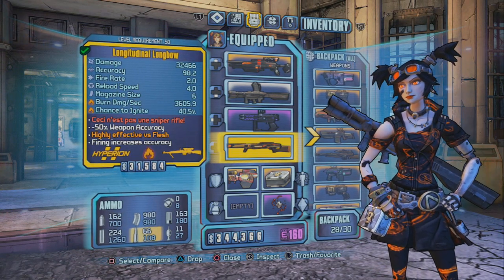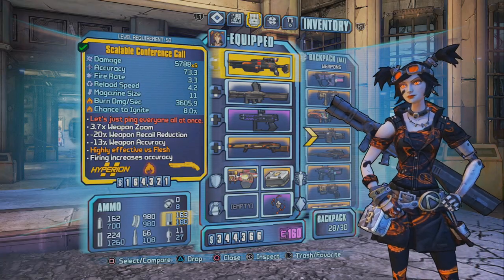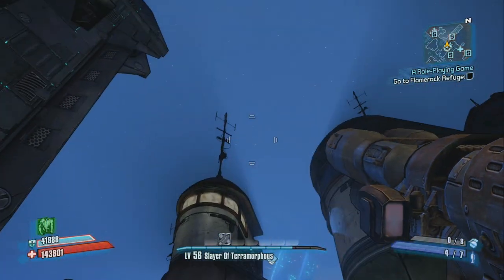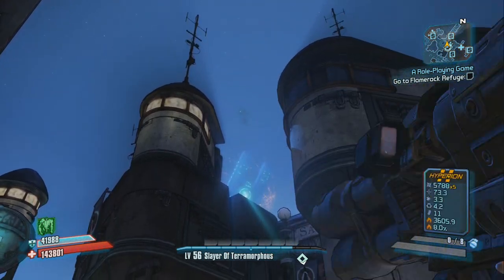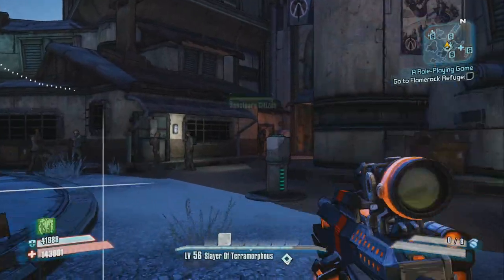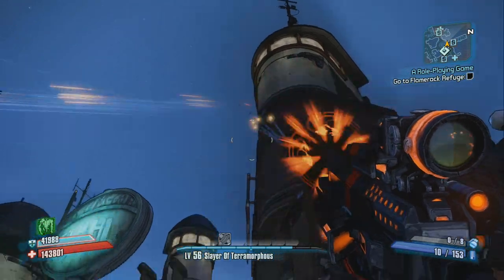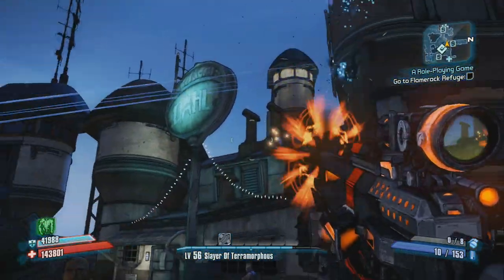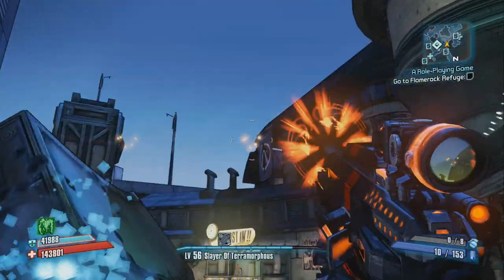As you guys can see I've got a pistol, shotgun, and a sniper rifle. What you guys want to do is pull out your rocket launcher, shoot off your rockets up into the air. As the reload animation starts, you want to press the D-pad on whatever weapon you're switching to, then pull up your menu, go into your inventory, and manually swap out the weapons. For example, I switched over to my shotgun with the D-pad, pulled up the menu, went into my inventory, and swapped out the shotgun and the rocket launcher.